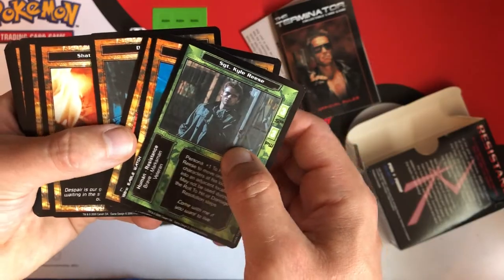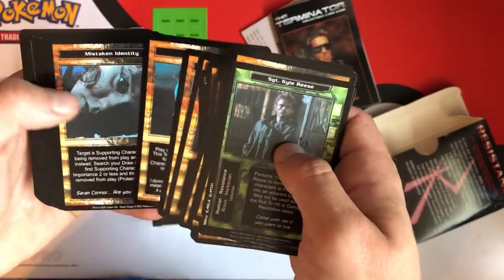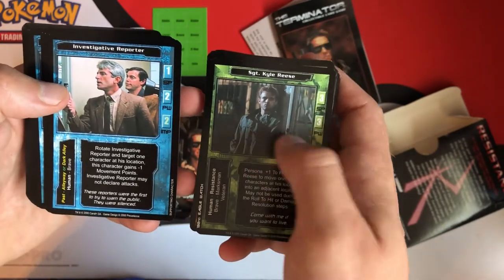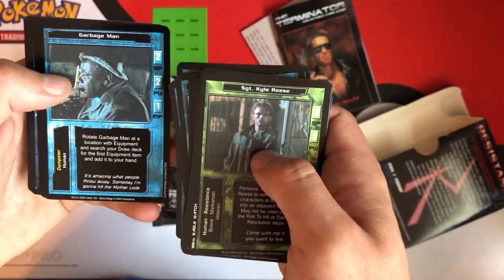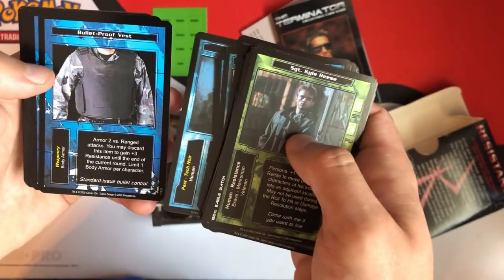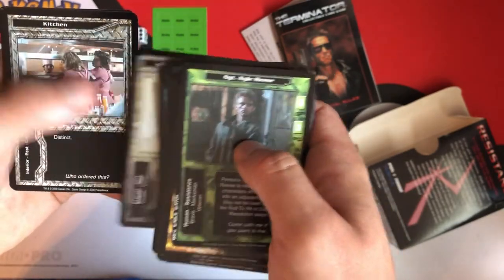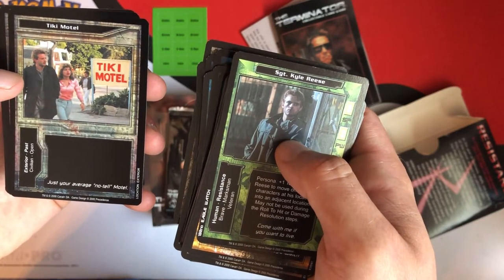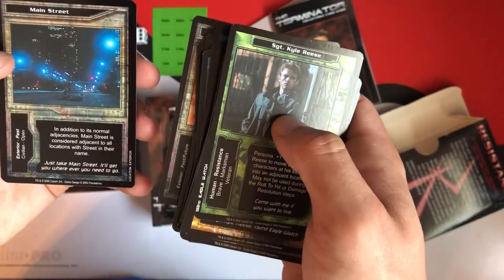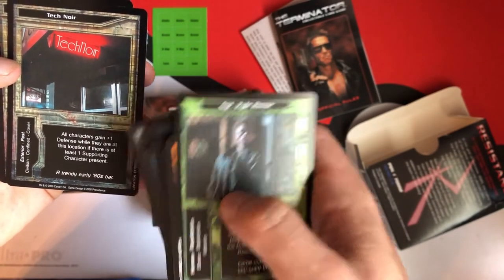I wonder if there's any significance to the color of these cards. I'm guessing this is Sergeant Kyle Reese — he's a character. These orange cards are actions, I guess. And these blue ones are lesser characters, I'm guessing. Police officer, Garbage Man, Saracen — there's only one Saracen. Remington, 357 Magnum. And these, of course, are locations: Kitchen, no-tell motel, Dumpster, Main Street, Alleyway, Tech Noir — a trendy early 80s bar. Pawn Shop.